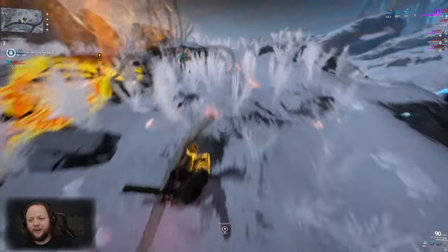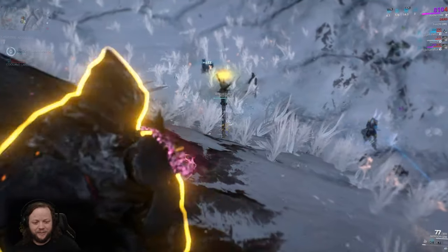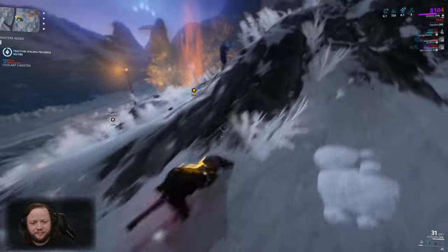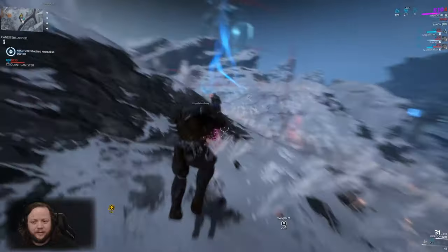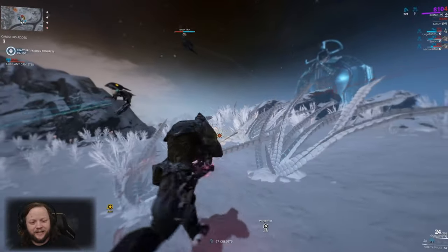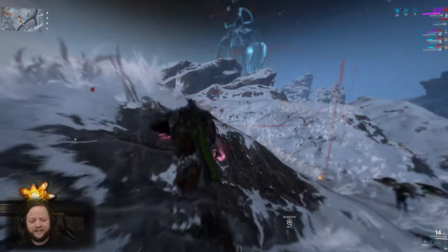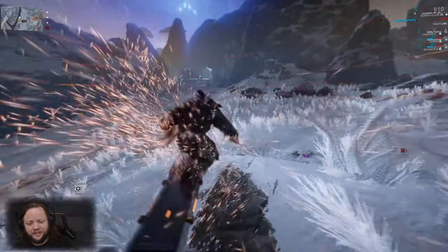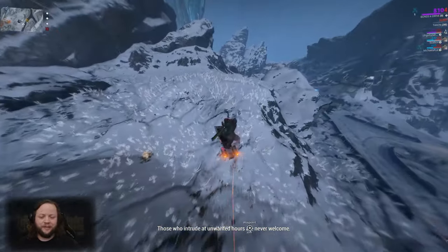You can see up in the upper left corner how long the fracture has left — we're at 87 out of 100. The coolant canister health is there as well, which is what you need to protect. We just got Diluted Thermia — that's actually really important because it opens up access to a boss here in Fortuna. You probably won't be ready to take that boss on at this point, but in the future you will, and that boss provides very nice resources including pieces to build Hildryn, the shield tank of the game.